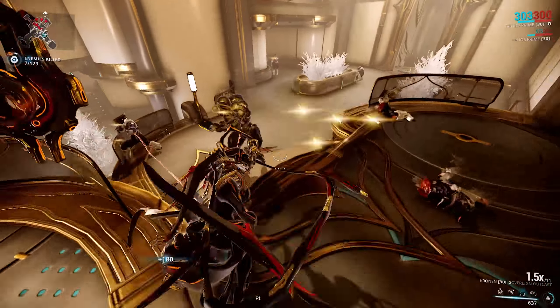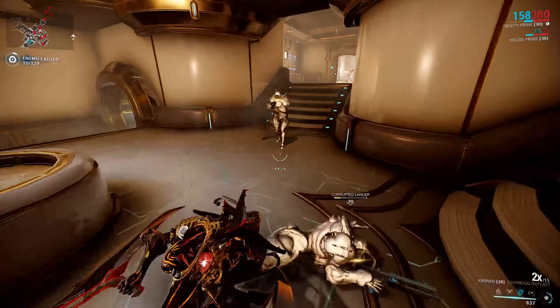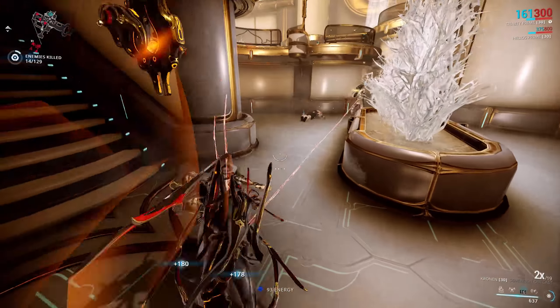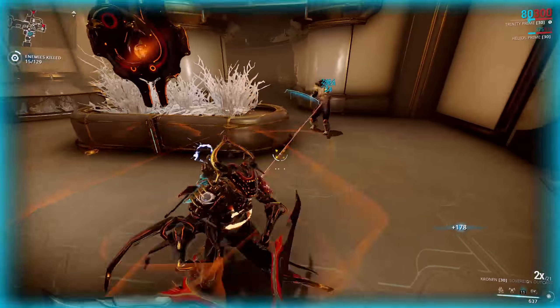You can pick up the weapon blueprint from the market for 65,000 credits. It's actually pretty cheap to build — probably the only thing that might take a couple of runs of farming is the two Argon Crystals you're going to need. So with that low cost, what are you getting from the weapon when you finally get to claim it from the foundry?